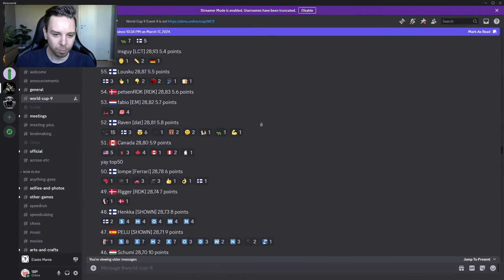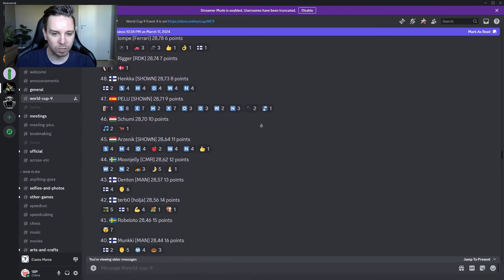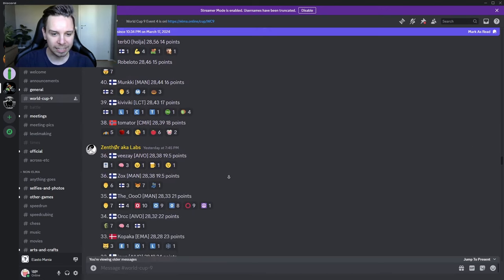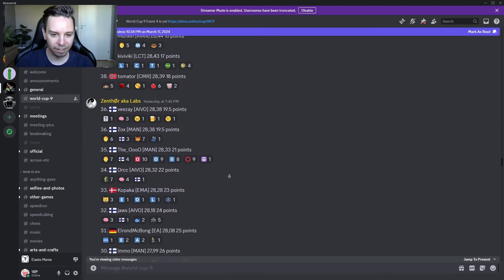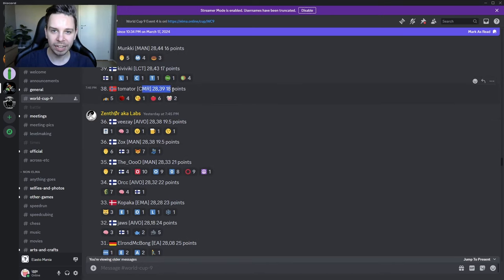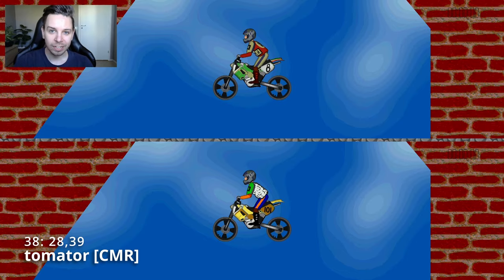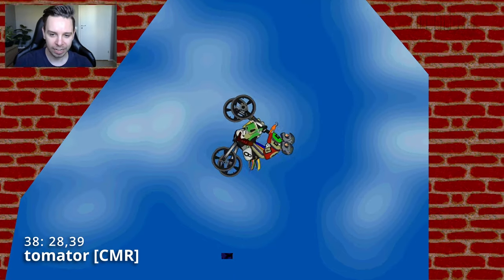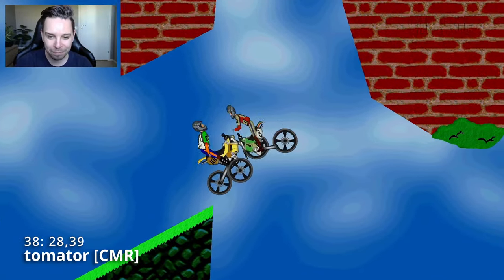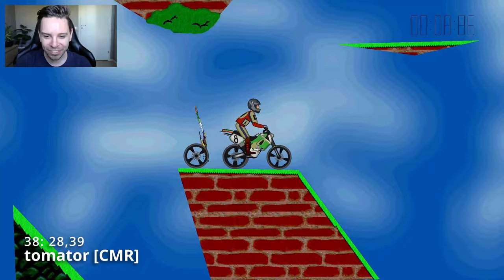We'll jump into 30th place — let's see if we have anything else uploaded in between. We actually have Tomothor here with 2 votes at 28.39; we might be checking that one out. In 30th place we have Immu at 27.99, so Immu is breaking the 28-second barrier. But before that, we'll check out Tomothor's run at 28.39 and compare it to Lompe's run. Tomothor's shirtless unfortunately, but we'll be following him in the foreground. Same kind of volt combinations, it looks like, but a very beautiful bounce-ish style there — hadn't thought of that myself.